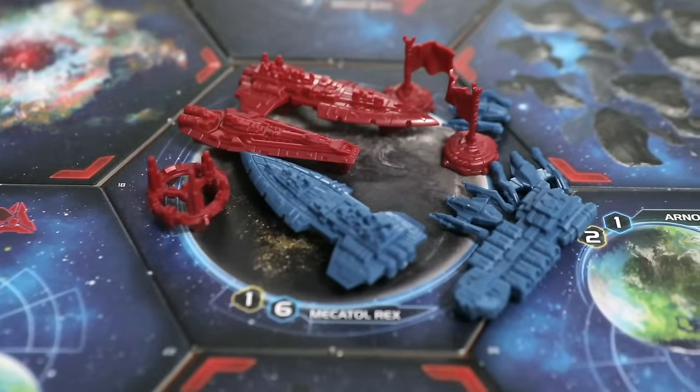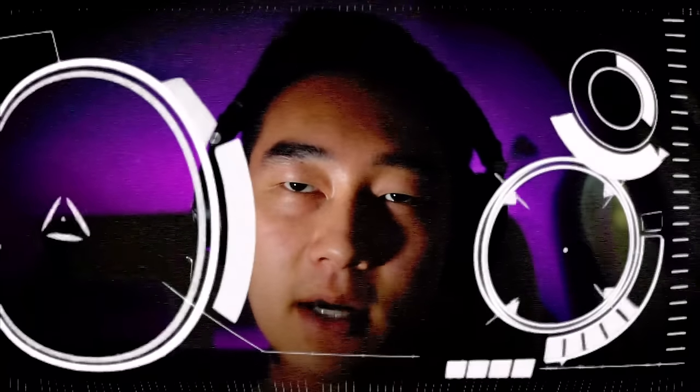Go, go, go! Target set to Mechatol Rex. All units stand by for flank speed. Alright, roger that. Hit him hard, everybody! All units, prepare to engage with the enemy. Fire at will.